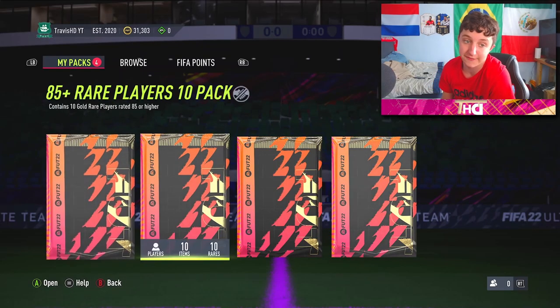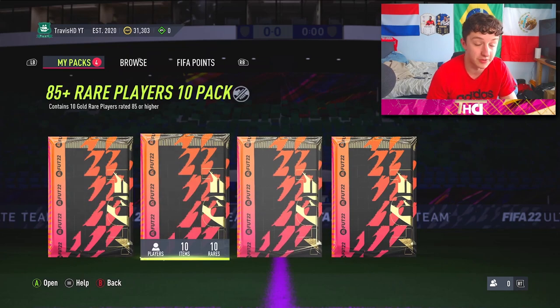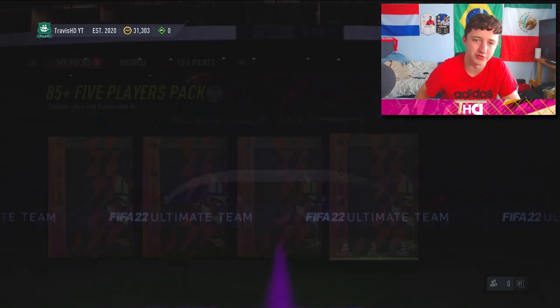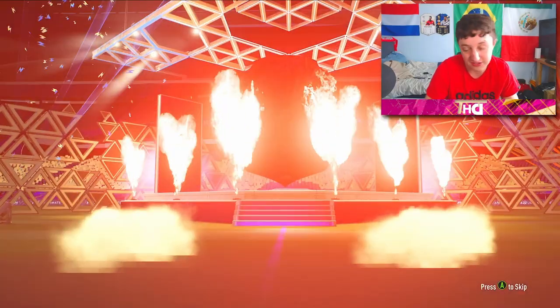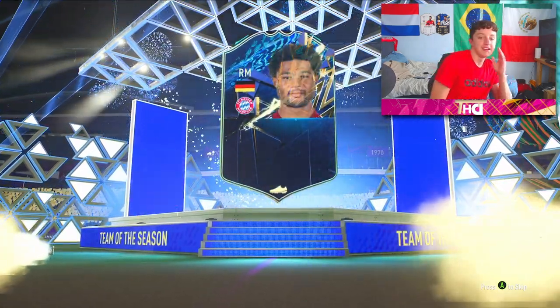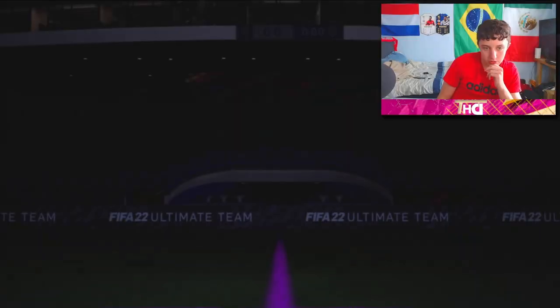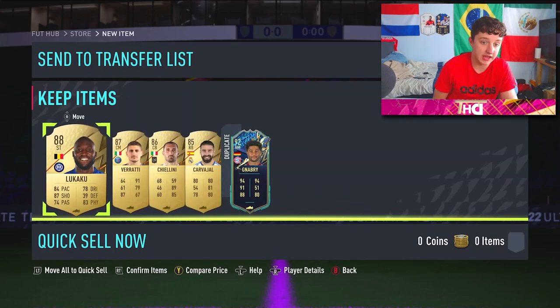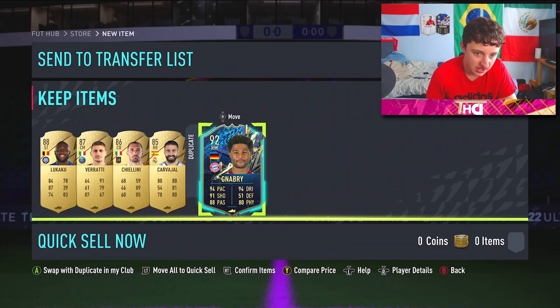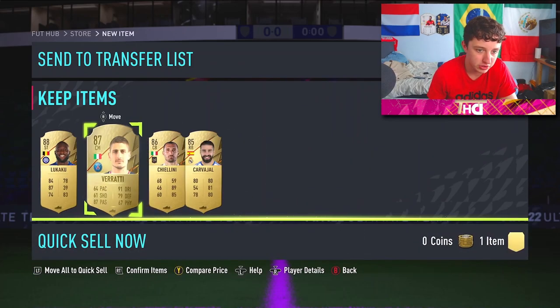We've also got the nation-specific icon player pick — I'm going to do that at some point in the week. It's going to be good. We have the free pack we got for the bronze squad. I don't really expect much from this, but it's free, so you can't complain. Germany's team of the season right to mid, and it's going to be Gnabry. Not too shabby. Gnabry is actually going to be a duplicate — un-tradeable. Right, we'll have to recover him.